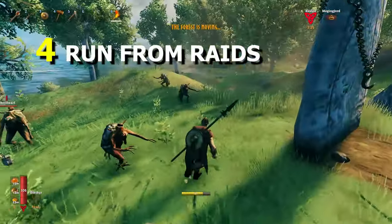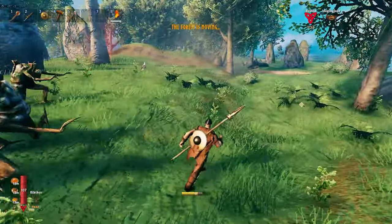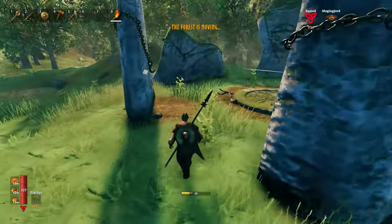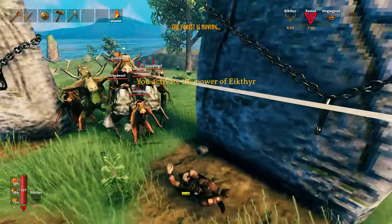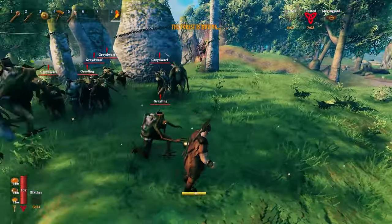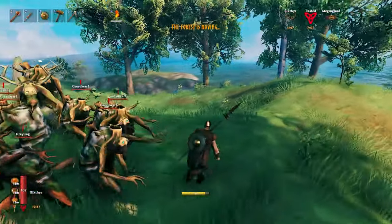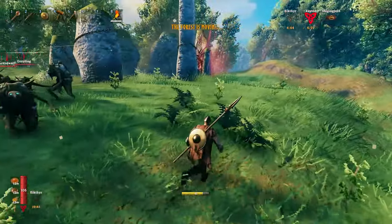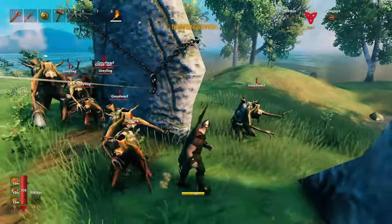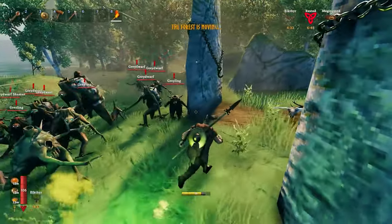Tip number 4 is run from raids. So if you're getting swarmed by a raid, the smartest thing to do is actually to run around, and you can do this by using your power, Eikthyr. As you can see, with the Eikthyr power it's super easy to just run around and occasionally stop for some stamina regeneration. Running around in circles, you should just run until the raid is over. Some of them will despawn and the rest that are remaining will be easier to target.